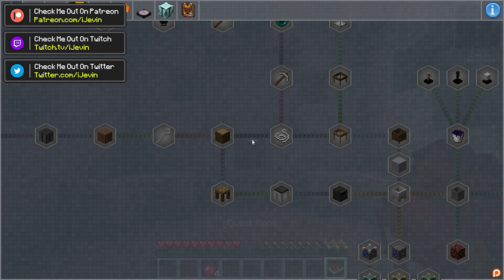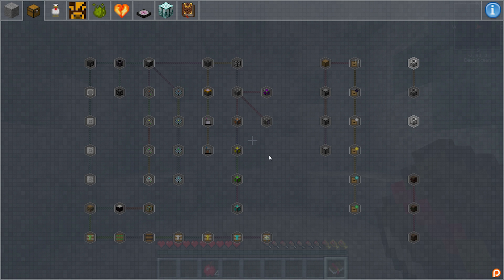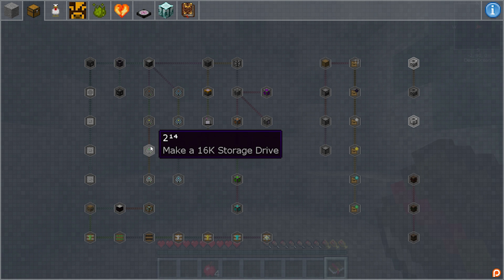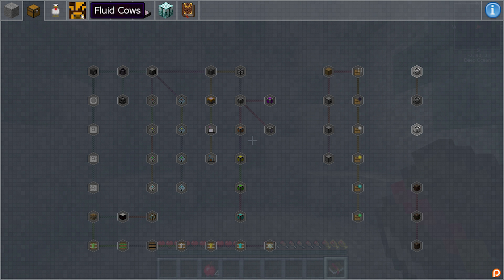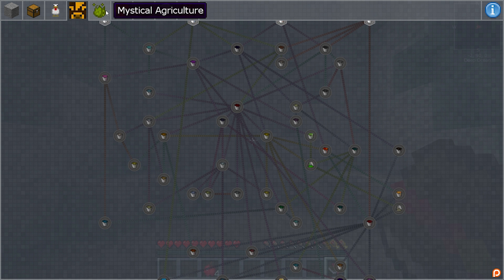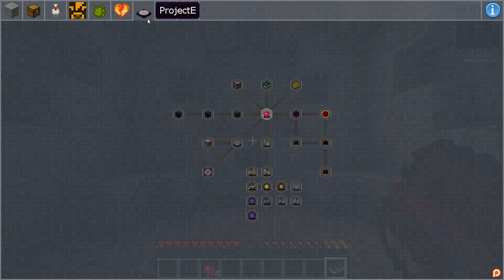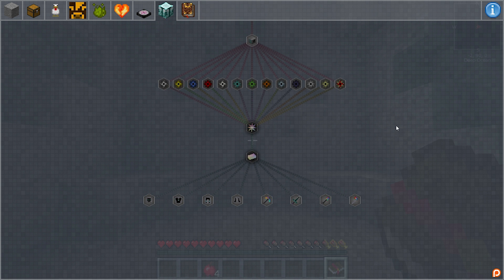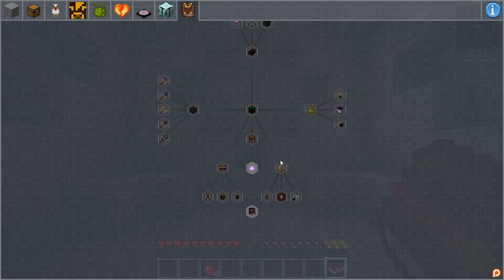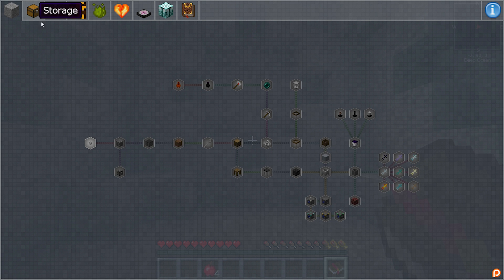Let's take a look into the quest book. We've got Stone Block storage - looks like we have Applied Energistics again. Refined Storage got removed, I'm assuming. Chickens, and wow, look at all that Mystical Agriculture. Pretty much a lot of the same stuff as last time. Hey, they fixed the mob spawners - that's very awesome. And it's got Thaumcraft, guys - that's so exciting!